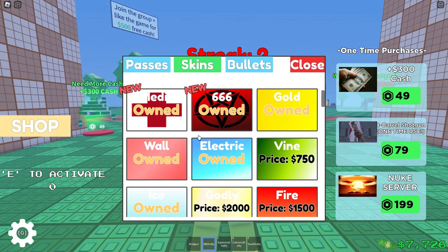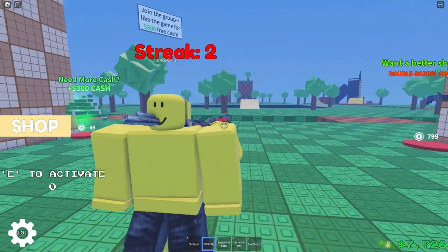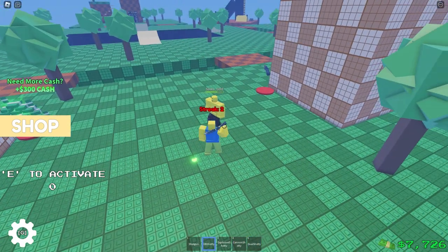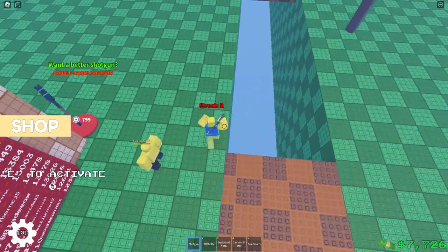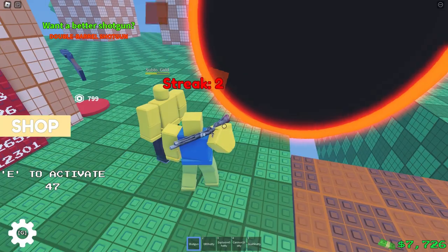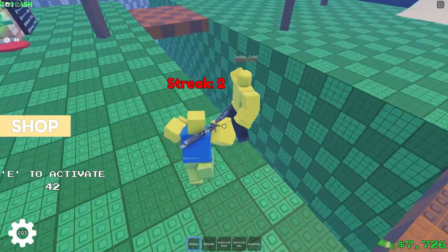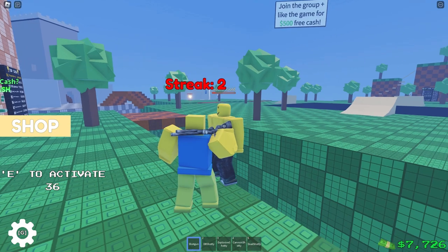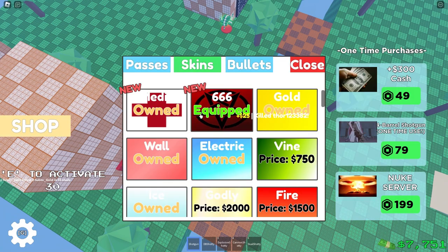At number three — this may be a controversial opinion — we have 666. It's pretty good. Let's say your opponent is near the edge: you hit them with one of these, they get dragged in towards it, they take damage, and they get sent over the void and fall down and die. That's quite a bit of damage, or at least about half HP. It's also got a pretty cool kill effect and it's pretty annoying — I rage every time I die to it.